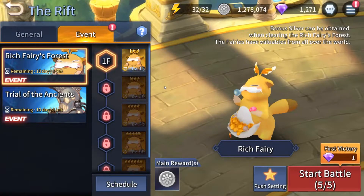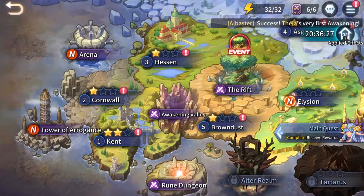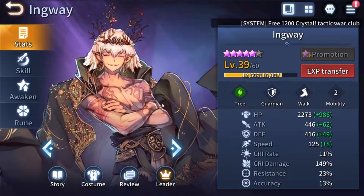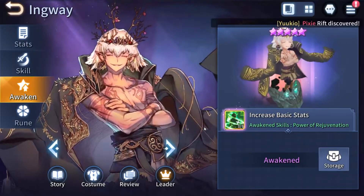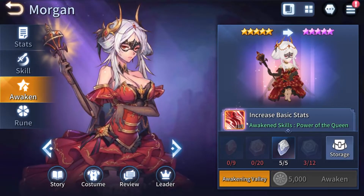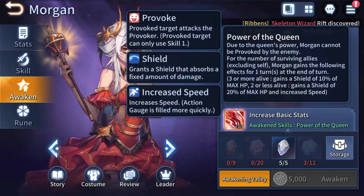We reconnected just in time, so we're back. Your next goal is to awaken your heroes. I've awakened Inway and Hermod, who I got from the LND scroll. When you awaken units, they gain increased basic stats alongside awakened skills — though some don't gain new awakened skills if all their skills are already available. For example, Morgan gains increased basic stats plus an awakened skill called Power of the Queen, which includes a provoke, a shield, and increased speed.